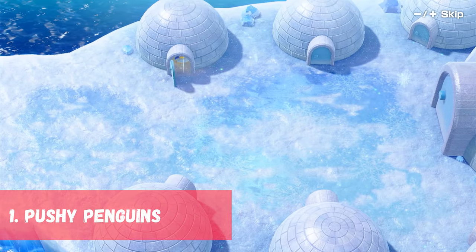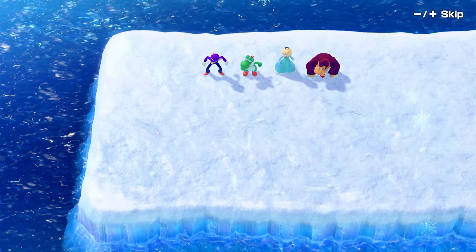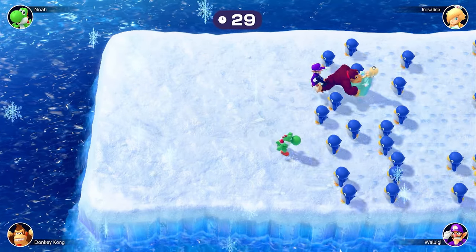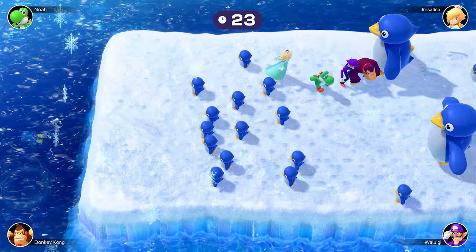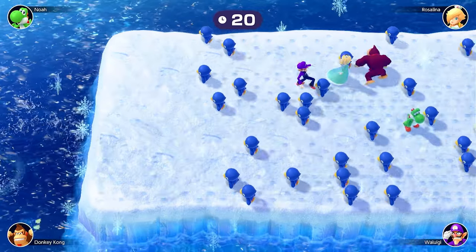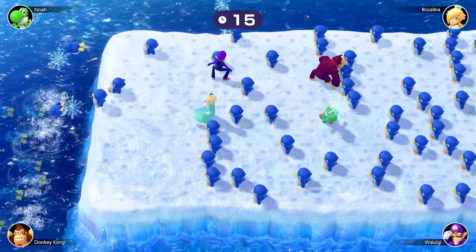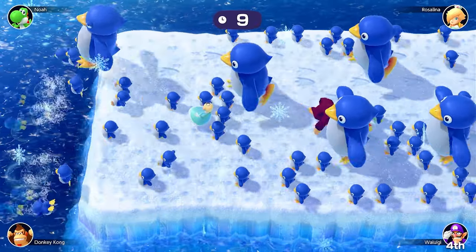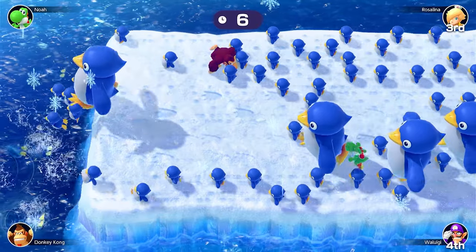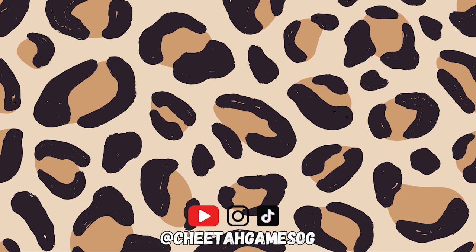In first place, we have Pushy Penguins from Mario Party 5. This minigame is a perfect combination of skill and luck for me. Players try to stay on the platform as penguins run across the platform pushing players toward the ice-cold water. As the penguins all go different speeds, players have to predict openings before they come, and hope that the penguins just up ahead don't completely eviscerate them. I remember as a kid absolutely loving this minigame, and as an adult, I still do. And that is my top minigames in the Mario Party series. If you liked this video, check out the one where I rank all the main console Mario parties. Until next time, bye now!